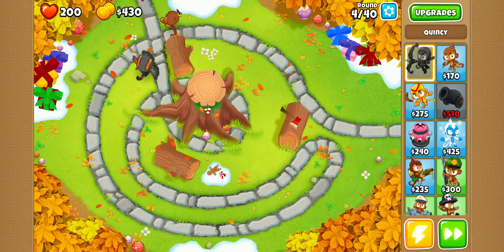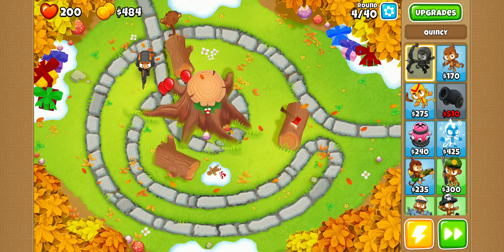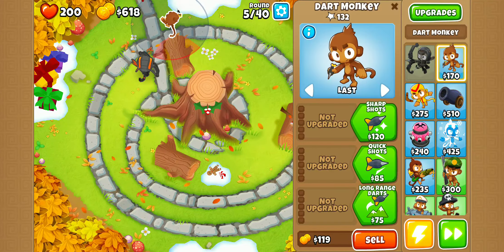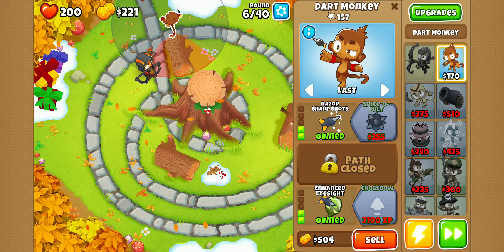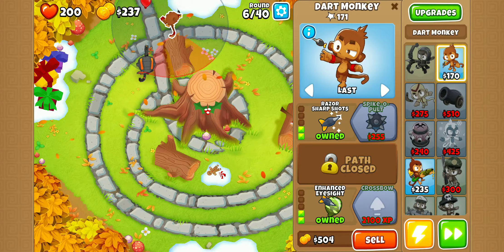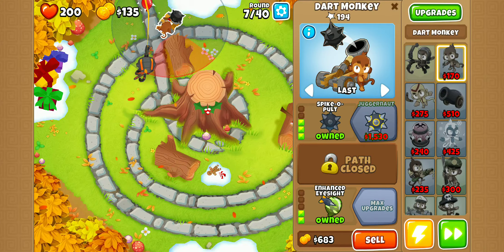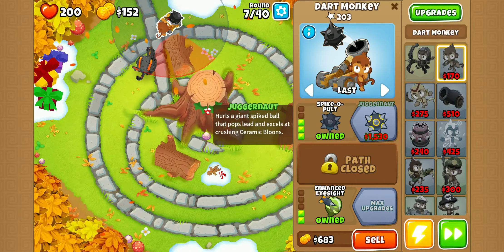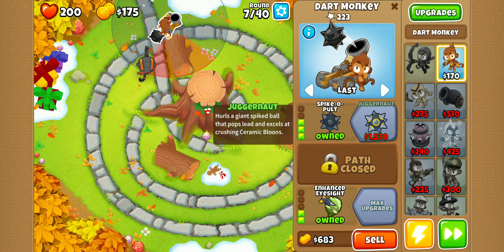My voice is probably a little weird — it's early in the morning for me. So we barely got through those. We want to get sharp shots. Let's go for enhanced eyesight, definitely. We'll get razor sharp, and then we'll go for Spike-a-Pult, and then eventually we can go for the Juggernaut. I believe it can pop leads — I should be able to pop leads. Did not see the upgrade called pop leads.